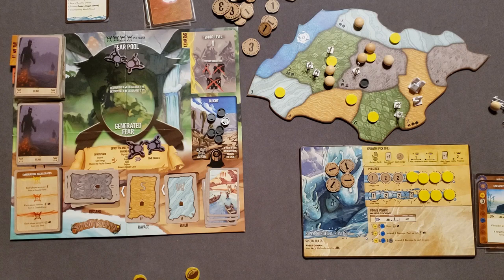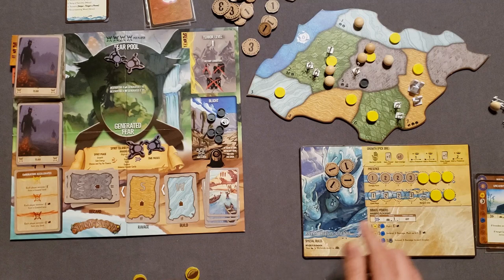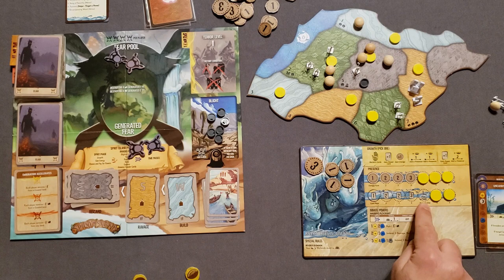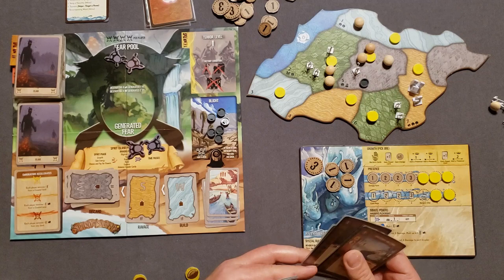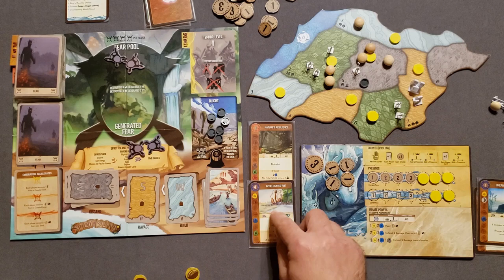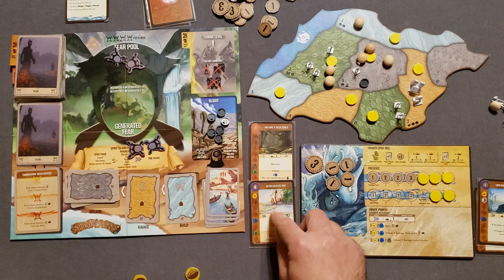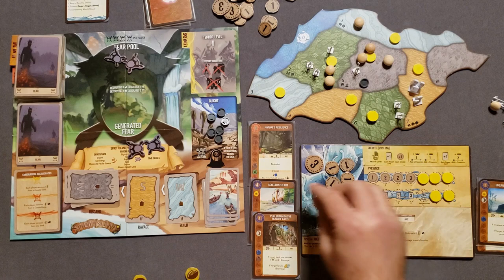I'm going to add two presence — one here and one here. With that, I now get three energy and get to reclaim one card from my discard, indicated by this symbol on the track. We reclaim Nature's Resilience. We'll use Nature's Resilience to defend and prevent a blight, our major power Accelerated Rot costing four energy, and Pull Beneath the Hungry Earth for two more. That's six energy total. In the fast powers, we place the defend-six token.